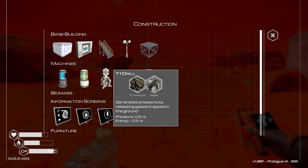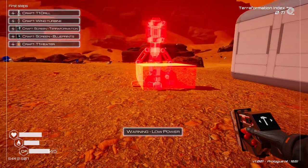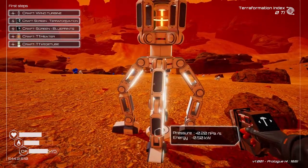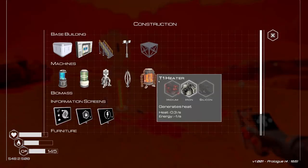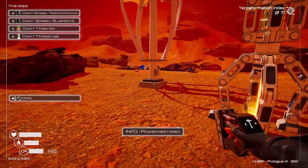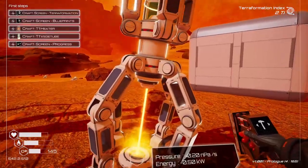Now what do I do with this? Increase pressure by releasing gases trapped in the ground. Do I just chain constructions? Oh, I need to make a wind turbine to power it. If I just... oh, okay. That's neat. All right, now what do I have to make?